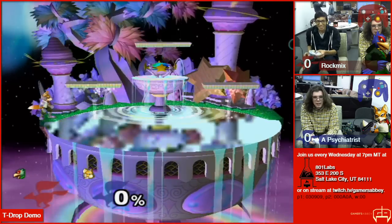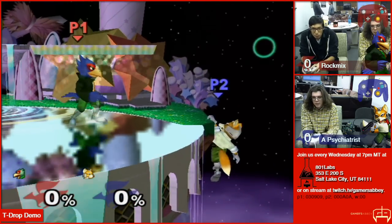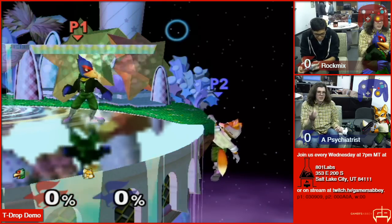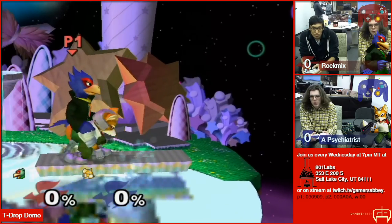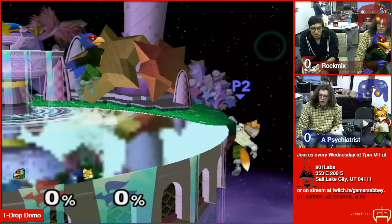We're messing it up now, but I did a bunch of perfect examples earlier. That's the T-drop — you just shield pivot and grab the edge. I mean, that's all I got to say about it. I think we also have a controller input shown on the screen as well, so you can see my button inputs when I do it. But yeah, try it out. Show your friends.